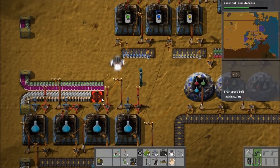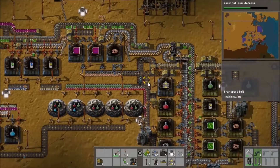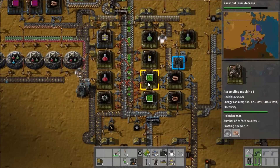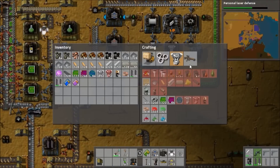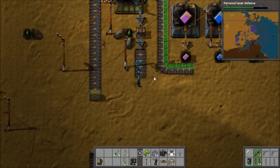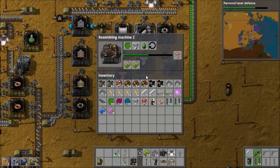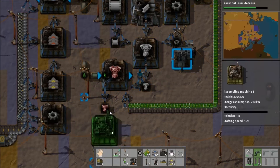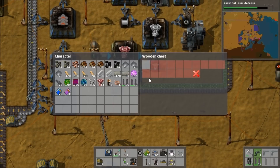Now that we've upgraded both red and green science production, blue science has a shortage, so I fix that. Hopefully that will be enough, though blue always seems to need more production than everything else. I harvest some more processing units and look at engine production, deciding it needs an upgrade because it's not going fast enough — there's a certain thing I want to build.